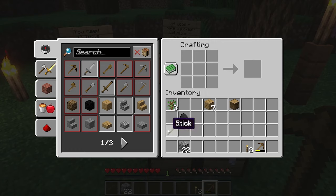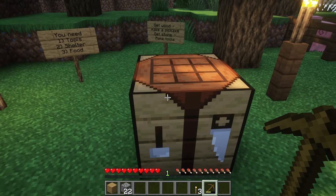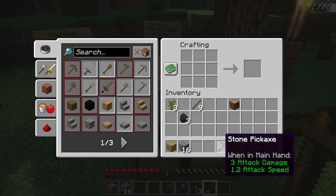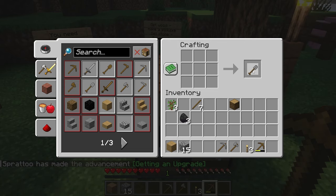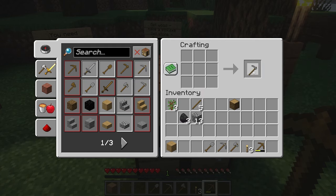Now that we have stones in our inventory, you can see these stone tools will show up here — same recipes. Two sticks, three stones makes a pickaxe. I need some more sticks first. You click on that recipe now and you can see it's not grayed out anymore, so I can just grab a stone axe. Make a stone pickaxe, make a shovel, and let's make a hoe. You can also just pop these in manually if you don't want to have the book open.